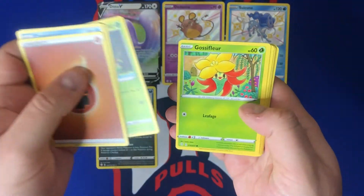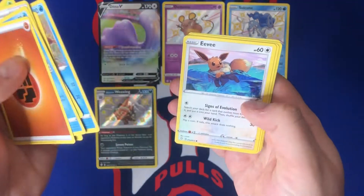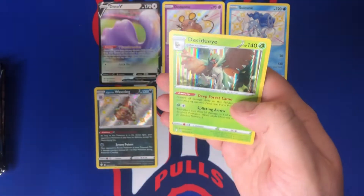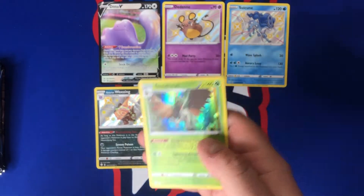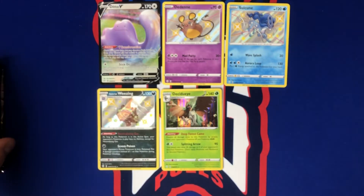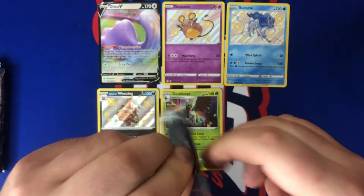No full art shiny really — hopefully we can hit big. Pack five: Cramorant, Team Yell Towel, Thwackey, Gossifleur — we're hitting a lot of this sequence again. Chewtle, Eevee, Nickit, reverse Cramorant, and just a hollow Dusclops. More of that Charizard pack art.